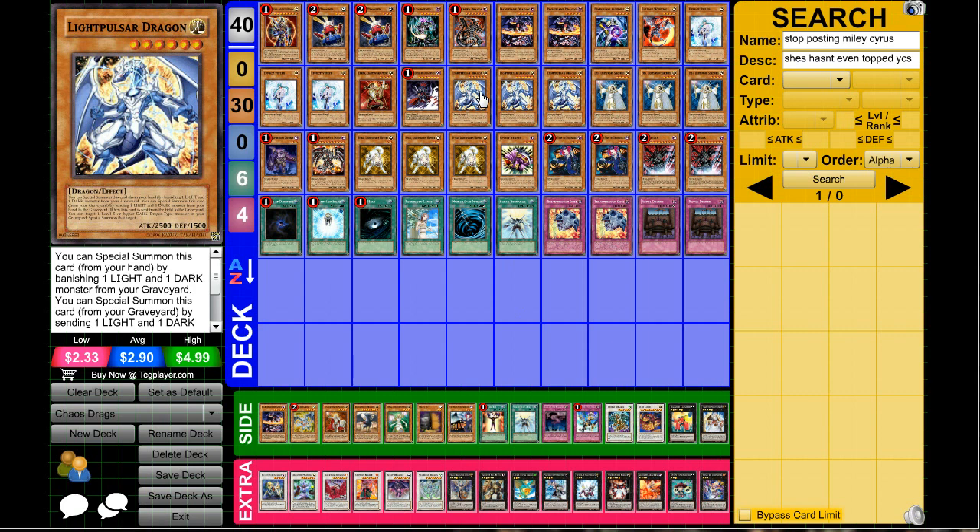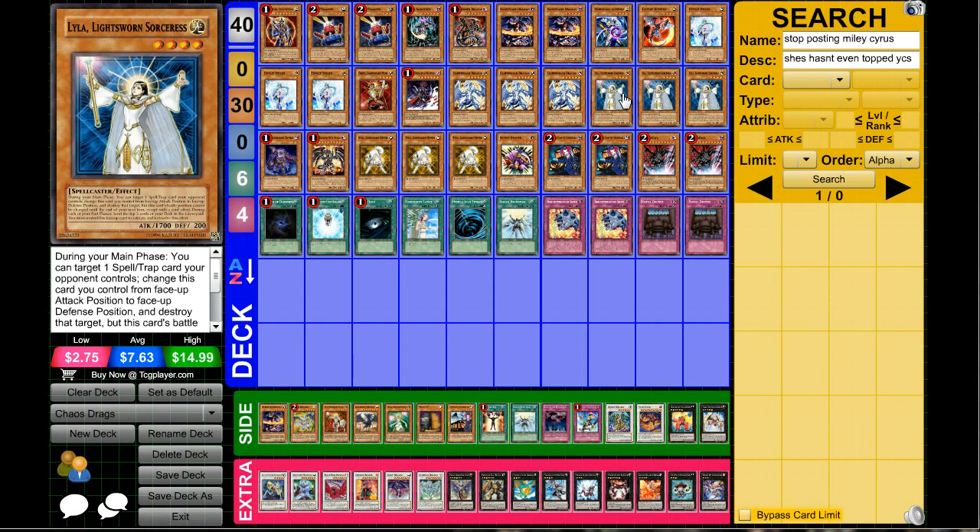Next up triple Light Pulsar Dragon, which is pretty standard for most Chaos Dragon decks. Next up triple Lyla, because this format is going to have people setting a lot of back row, so Lyla the Lightsworn Sorceress is awesome — plus she mills three.